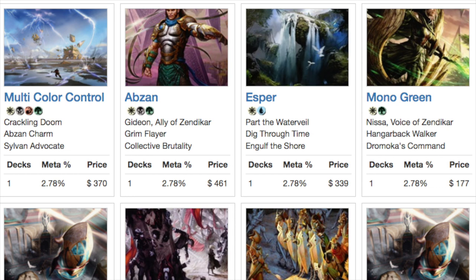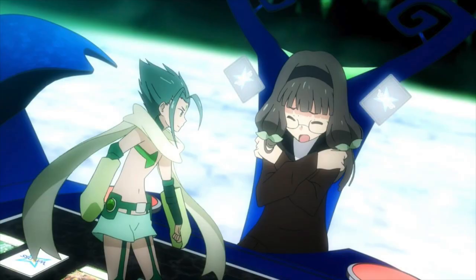And that's what MTG Frontier is. Again: M15, Khans, Fate Reforged, Dragons, and Origins are the rotated-out sets, so it's kind of like Standard with those five additional sets. I'm intrigued by the concept, though there's no one locally who plays this. But I would probably make a deck, because I already have one. If you played Standard at all during Khans of Tarkir, you already have your Fetchlands and probably your Jaces. You can make a deck using parts of your current and past standard decks.